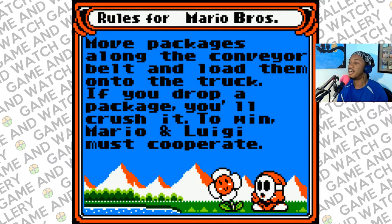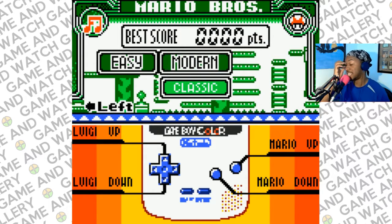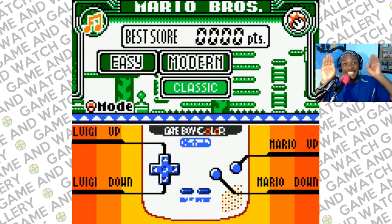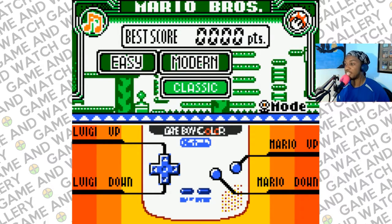All right, so the rules for Mario Bros: move packages along the conveyor belt and load them on the truck. If you drop a package you'll crush it. To win, Mario and Luigi must cooperate. These are the most confusing controls in life. On one side of the screen we'll have Luigi, the green plumber, and on the other side we'll have Mario, the red plumber. Up controls Luigi making him go up, and down makes him go down.